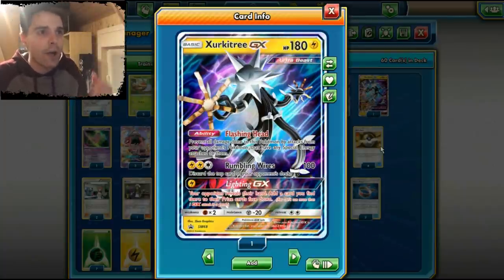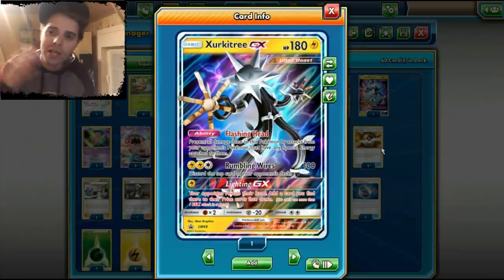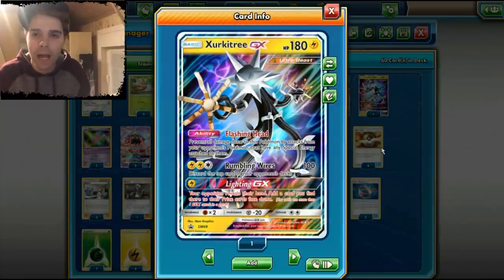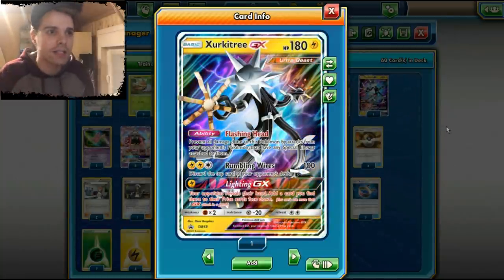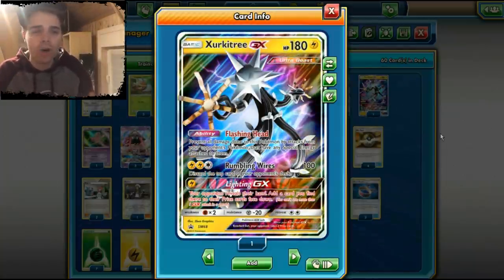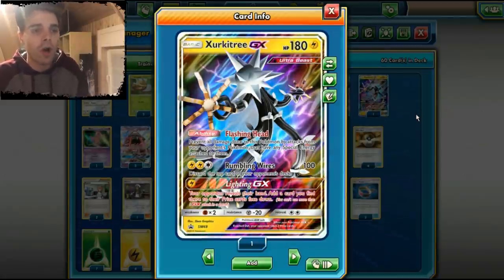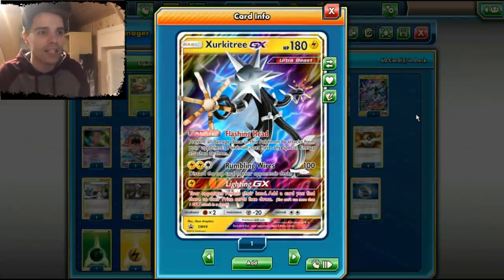Zeraora GX has the Flashing Head ability, resembling the Aegislash EX back in the day, which states that it cannot get damaged by the opponent's Pokemon that have special energies attached. So things like Gardevoir GX with a DCE cannot attack us, and Zoroark with a DCE cannot attack us.